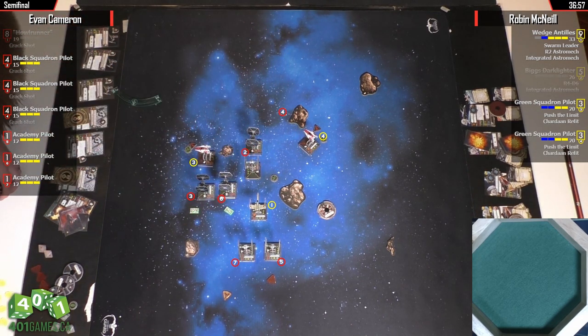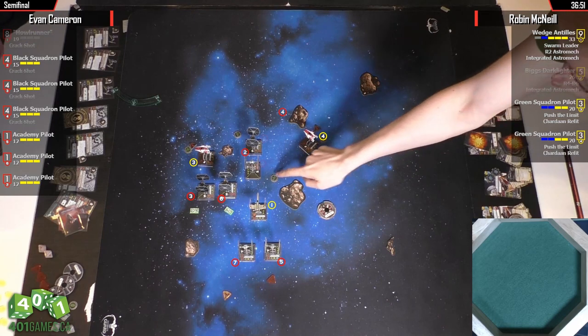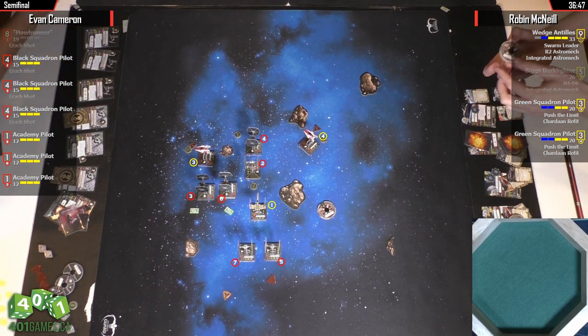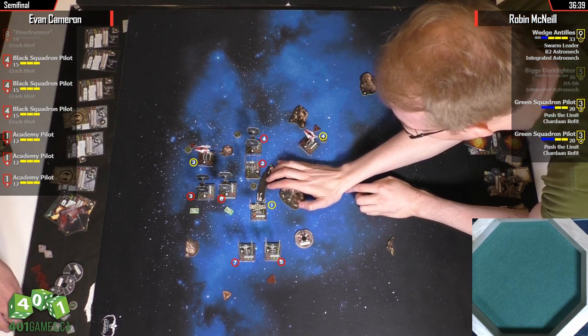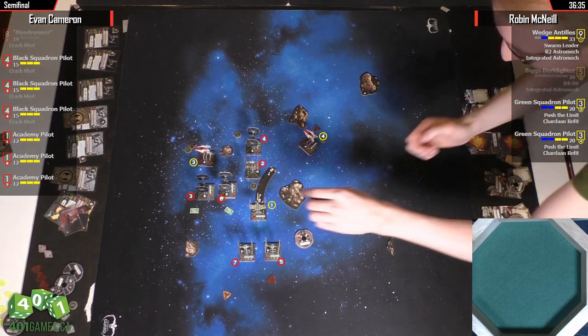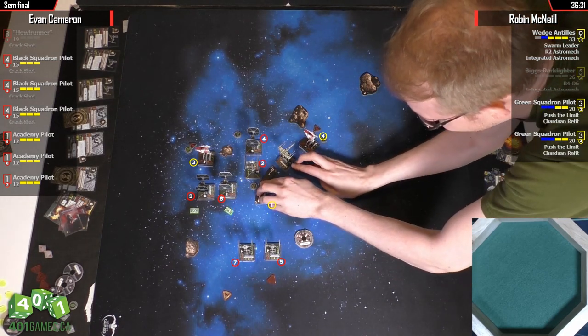Wedge is going to bump into number two. I don't know if the K-turn doesn't make it — the K-turn might make it. This one — what is that, a two-bank? Oh, so he was just expecting the block, which is fair. It's hard to tell if a K-turn would fit there — it might have fit. But now he's just getting shot at by these two Academies. His A-Wing is going to get wrecked.